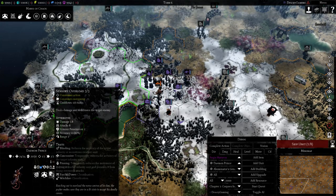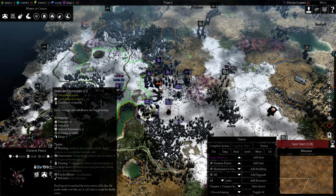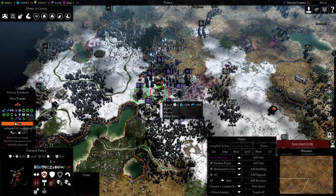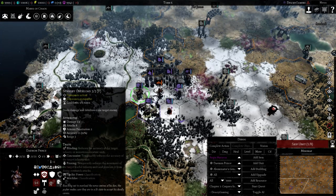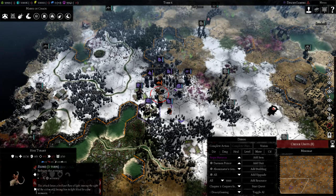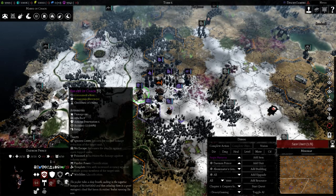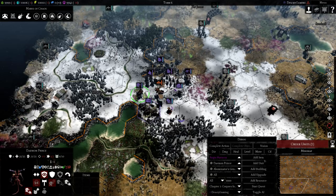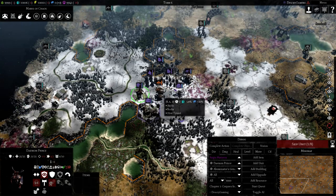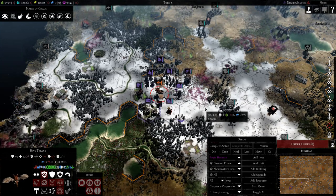Looking at the Daemon Lord's level-six ability — it pins and blinds infantry. But it can't really kill the High Tyrant. It can debuff it, but it's not doing a lot of damage.